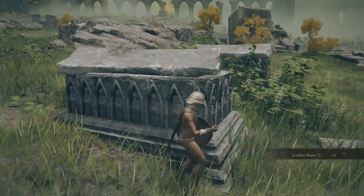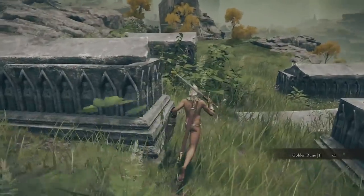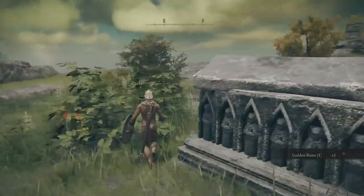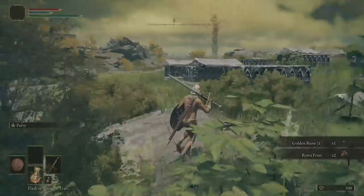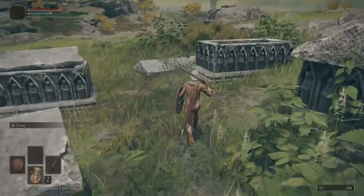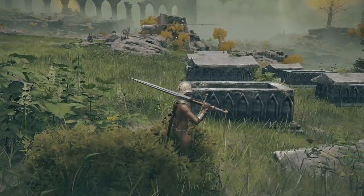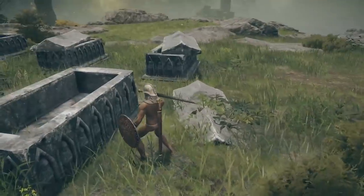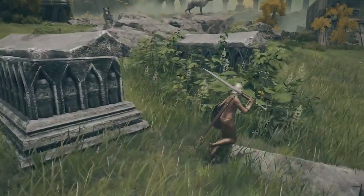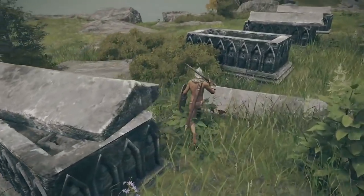You have to use the golden runes from your inventory. Don't use them until you're ready — if you use them before you're near a site of grace and then you die, you have to go gather them again. If you die a second time after losing them, they're gone forever. You get one opportunity to go collect them. That looks like all of them from this tomb site, so on to the next part.